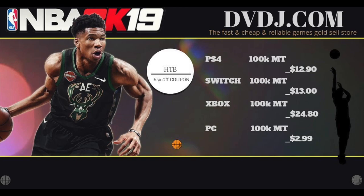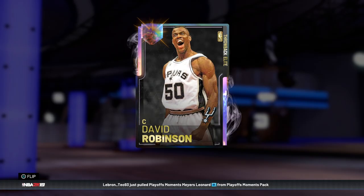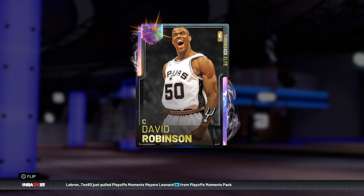If you want to buy cheap and reliable NBA 2K19 MT, go to dvdj.com and use code HTB for a 5% discount.